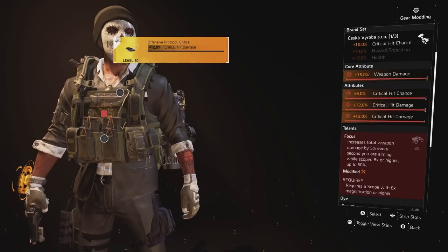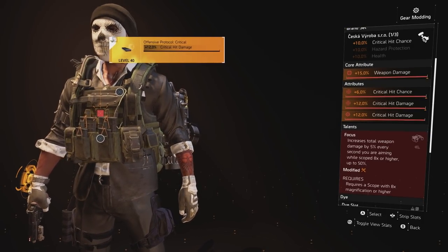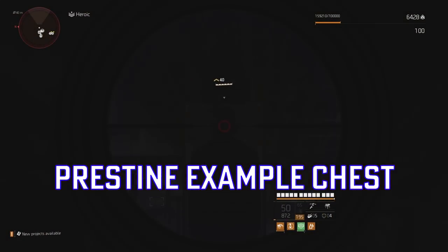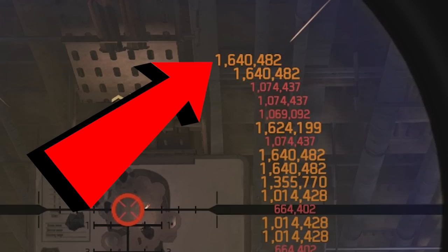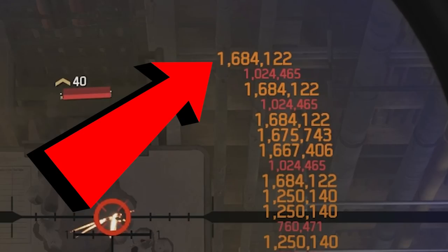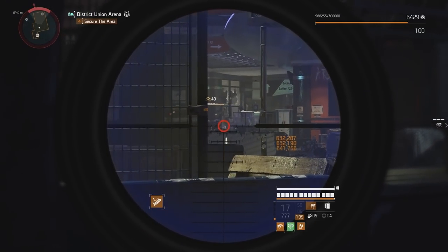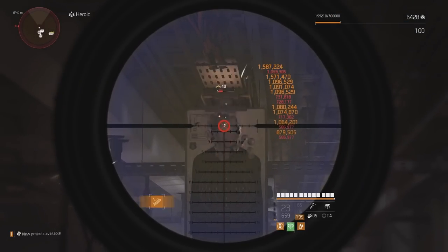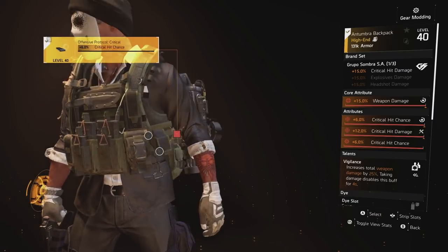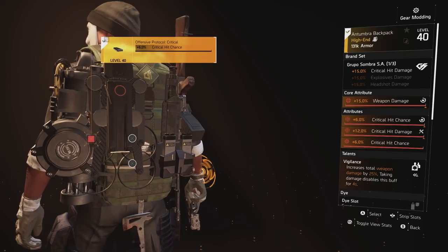I am running Focus on an all-crit chest piece, which gives us 50% multiplicative damage when in scope. I tested this loadout using the Pristine example, which gives an additional 10% multiplicative damage in scope, but the non-perfect version produces higher damage output because the chest piece makes room for more crit damage on the build, which is also multiplicative. Glass Cannon gives us less damage with more incoming damage to us. The backpack is Grupo, fully critted out with Vigilance for 25% more weapon damage — that's more burst damage.